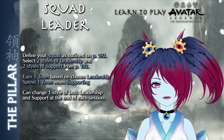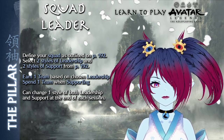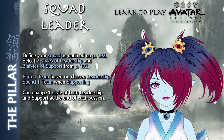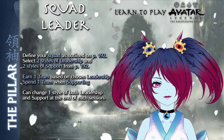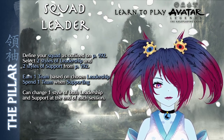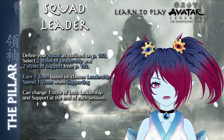The Pillar's feature is Squad Leader, which sets The Pillar up as the leader of a small group of ten or so well-trained warriors from a recognized and noble tradition. The questions on page 192 help define what the squad is called, their defining traits, their values, and what they're doing while the Pillar is with the player characters. This feature also has The Pillar select two styles of leadership and two styles of support, also found on page 192. Leadership grants a resource called team, which is then spent by support. At the end of each session, the Pillar can change one style each of leadership and support.